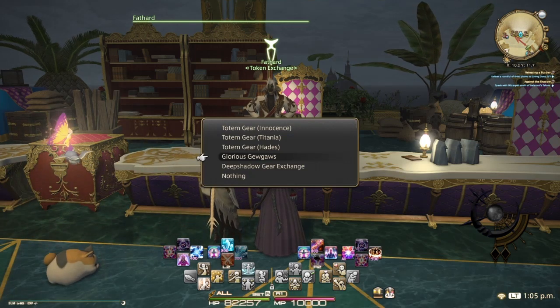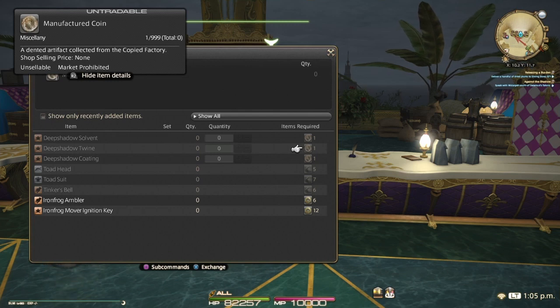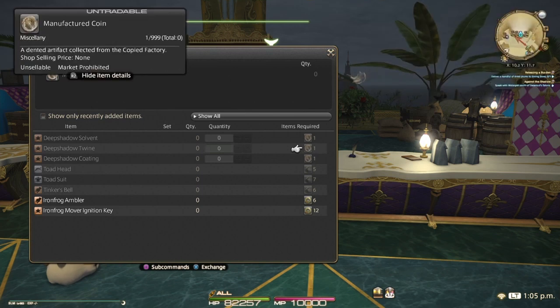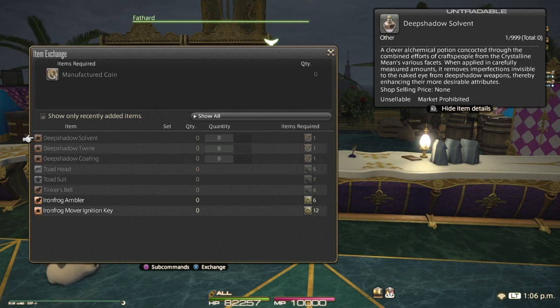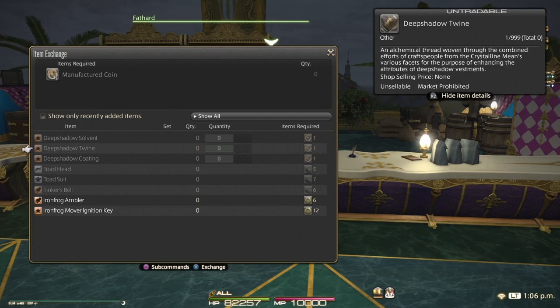Down below you have your Glorious Gem Pause — I just call it the glorious pause. This is where you spend your coin that you will get from the Copied Factory alliance raid. You get one of these coins once a week because it's locked right now. Later when the patch comes, this won't be locked and you can farm as many of these coins as you want. One coin gets you one of these Deep Shadow items, and you use this item to upgrade your Deep Shadow gear — which is your gear that you purchased with your Tombstones of Phantasmagoria — to upgrade it from 460 to 470. That's something you do want to do and start getting in the habit of doing. Resets are on Tuesday, so you want to get that coin as soon as you can.